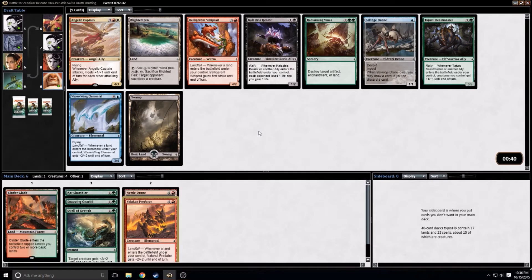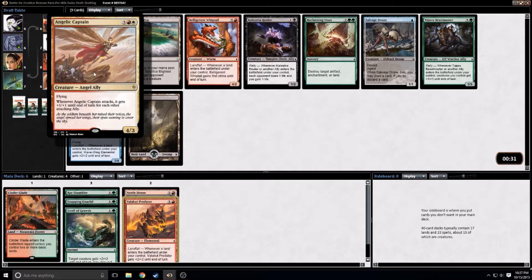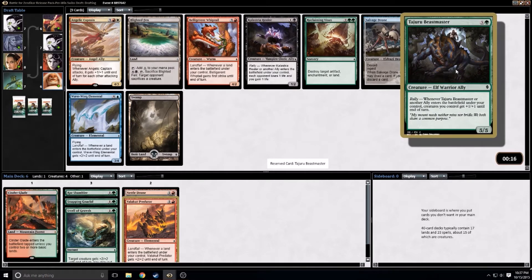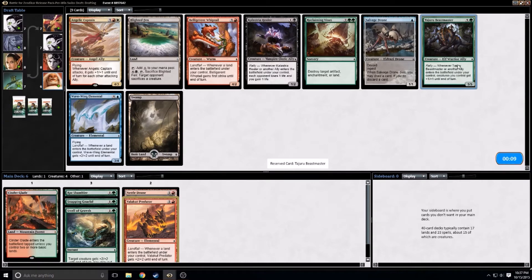Angelic Captain — I don't know if you guys watched my fat pack openings, but I opened like two of those and I'm not crazy about the card. Five mana, and you have to be deep into allies to make it worthwhile. I think the Tajuru Beastmaster is probably good enough — it is an ally, but it's got a decent body on it and it also has a decent ability even if we only get to trigger it the one time. So yeah, I'll take that.